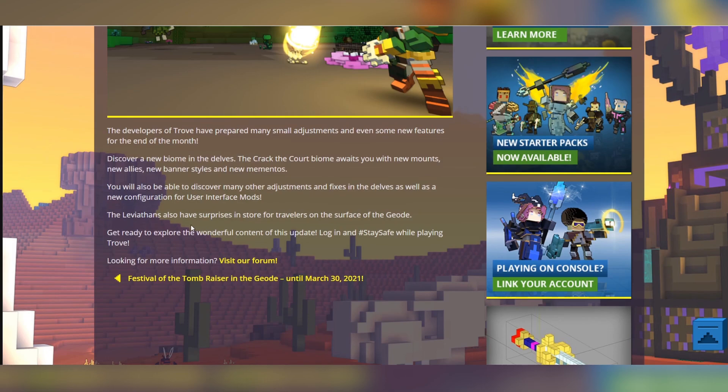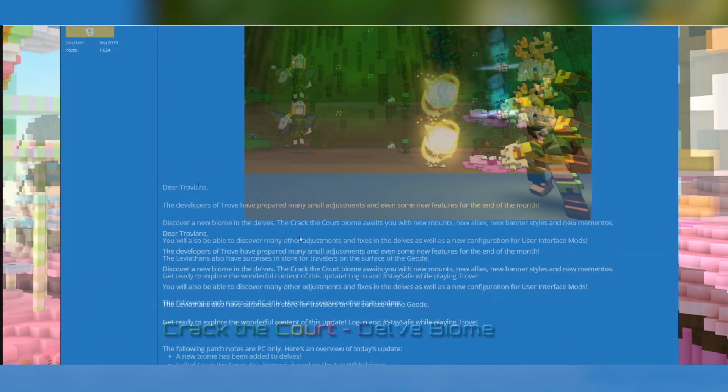The Leviaths also have surprises in store for travelers on the surface of Geo — yeah, you're gonna get destroyed by them. Get ready to explore the wonderful content of this update. I wanna explore it now; I need more information, please.